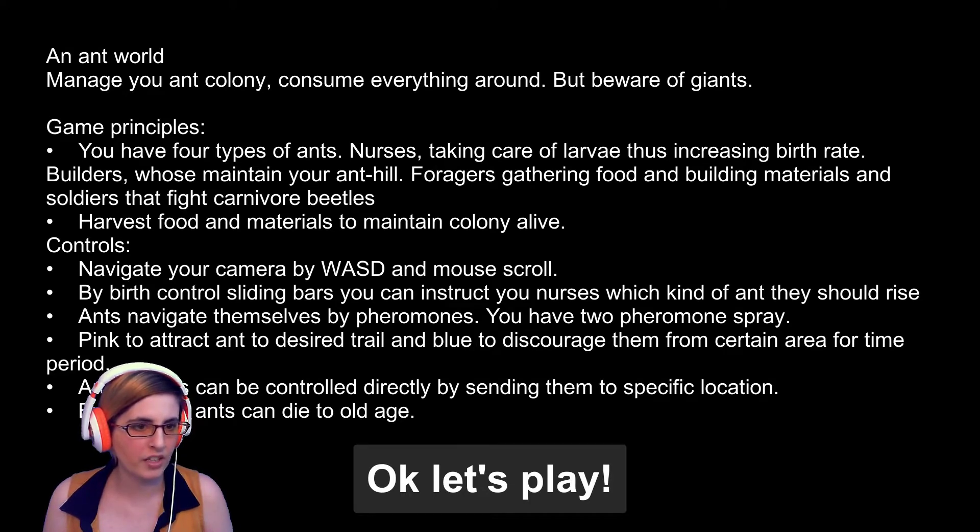There's four types of ants: nurses, builders, foragers, and soldiers. Pretty self-explanatory. Harvest food and materials — so it's your basic sim dressed as ants.